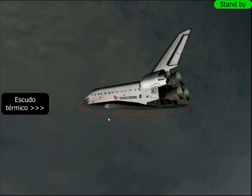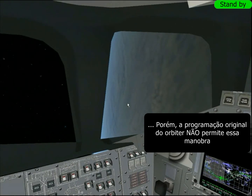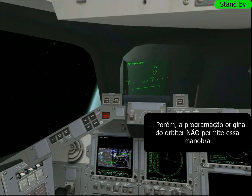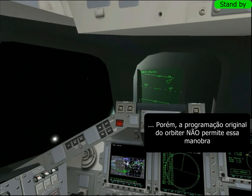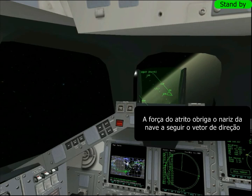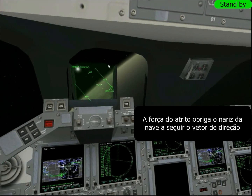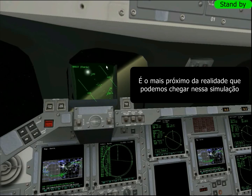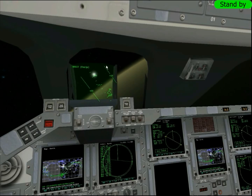A gente tem que deixar a nave entre 30 e 40 graus. Isso faz o escudo térmico — essa parte toda preta do intra-dorso pra baixo — proteger a gente. Só que no Orbiter, se você pegar qualquer nave de programação comum — as mais antigas, a Delta Glider, a Shooter A, e no caso aqui a Atlantis — se você for reentrar e colocar o nariz a 30 ou 40 graus de ângulo de ataque, o Orbiter não vai permitir. Ele vai fazer a atmosfera ganhar da força da nave.